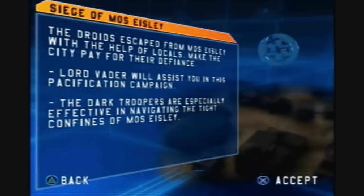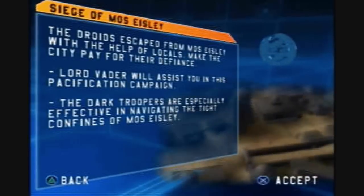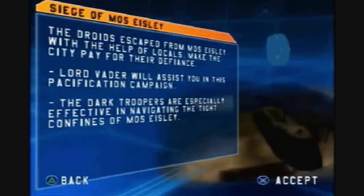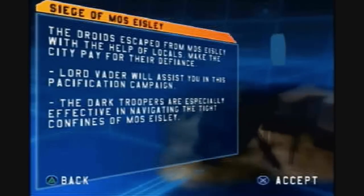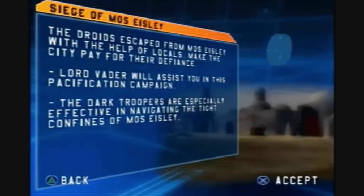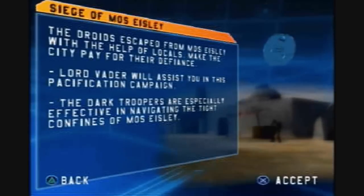Local smugglers from Mos Eisley have escaped with the rebel droids. It is time to bring Imperial order to Tatooine. Seize control of Mos Eisley, and terminate any who resist.